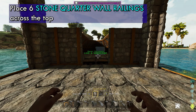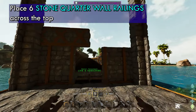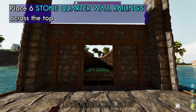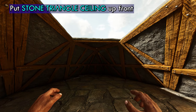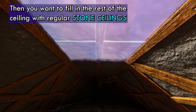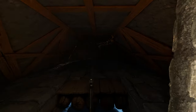Then you want to take the quarter wall railing and you're going to put six up top. Head to the front of the boat and then place a stone triangle ceiling right at the top. Then you want to fill in the rest of the ceiling with regular stone ceilings. It'll be pretty dark in here, but this is what it should look like.